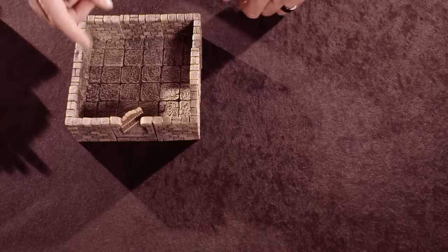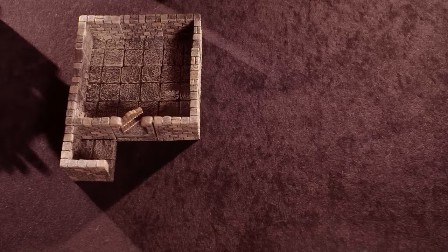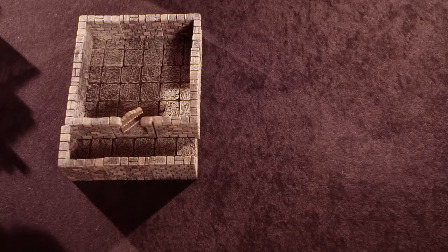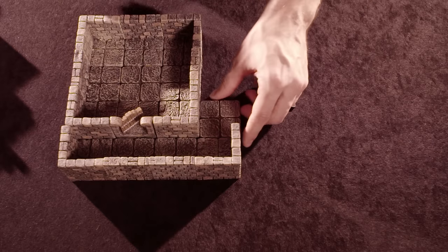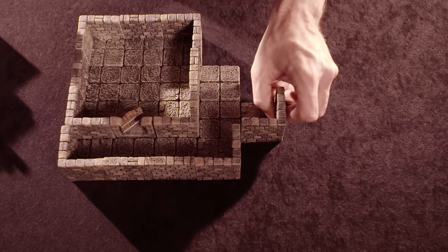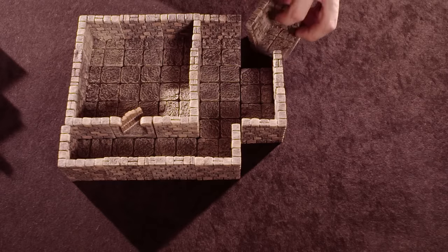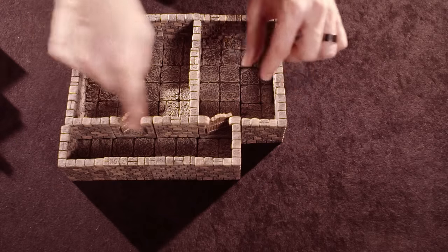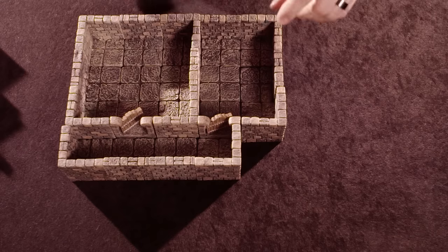Now let's put in a corridor and build another room. We start another room right over here and do the same process — a couple corners — and now we have two rooms connected by a corridor.